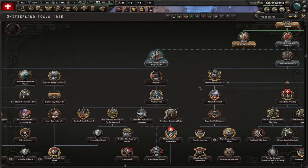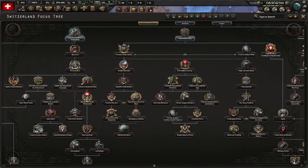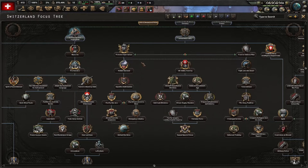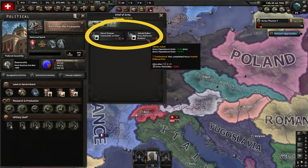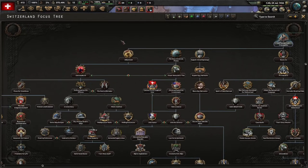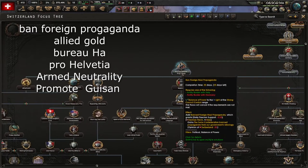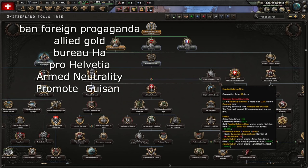There are loads of focuses on this side that you want to do if you go for a longer non-aligned game. For instance, you want 'Pro Helvetia' and you need the balance of power more than zero percent on the canton side - so you need to be in this range here. These defense focuses - you can pretty much spend the entire game completing this tree: it involves improving your militia and getting some factories. But you don't want all of them. What you do want is either this one or this one, because that's where your commander-in-chief is hidden. These guys give quite a few experience points daily and there is no other option, so you really need one of these two.